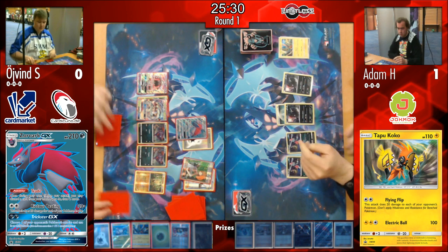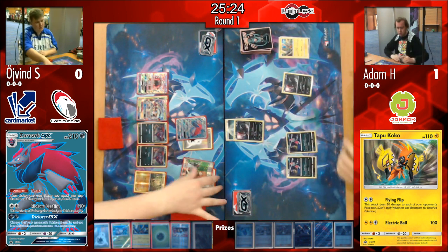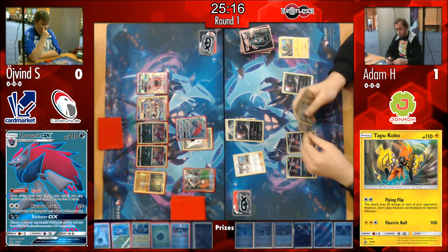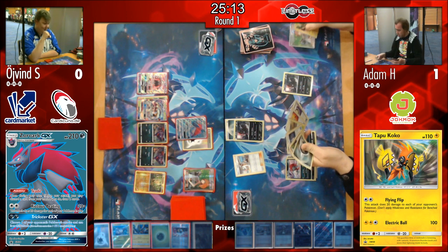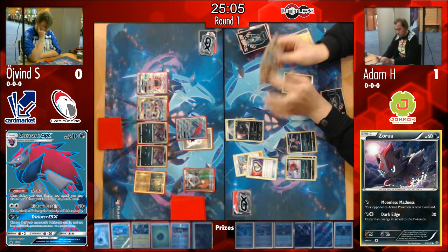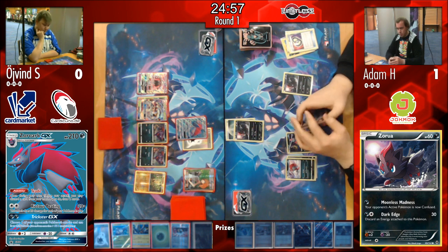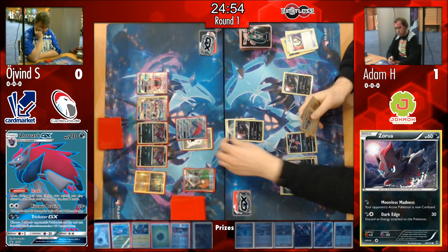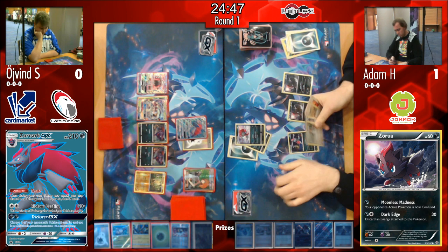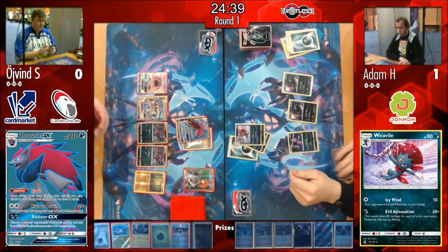Øyvind attaches a DCE and knocks out the Tapu Koko — Adam isn't too bothered since he could have free retreated it anyway. A Zoroark comes up with a Dark Energy attached. Adam uses Kukui, and with Weavile retreating and attacking for 120 — well, giving away one Puzzle of Time there. Øyvind drew his Puzzle off his prizes, so he now has more Puzzles than Adam.